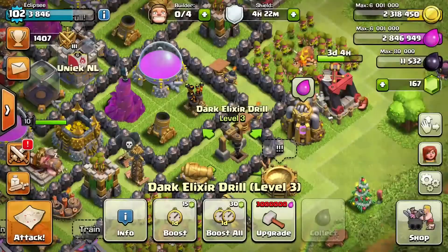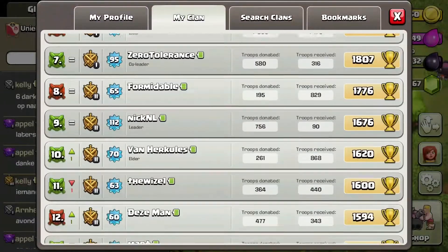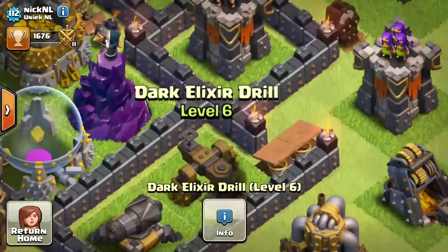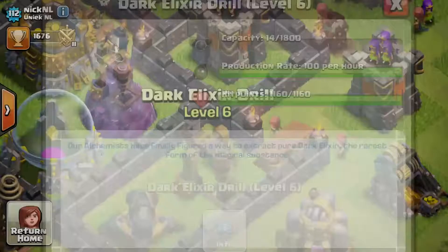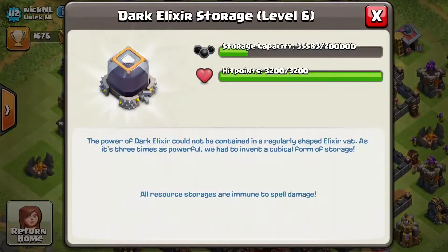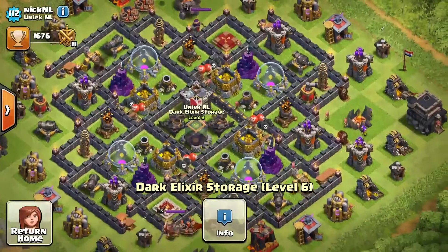The first things I'm going to upgrade are going to be the dark elixir drills. If we visit a clan member of mine, we can see he has the level 6 dark elixir drill, which gives you 100 dark elixir per hour — and that is a lot. It will help me out a lot for the dark elixir upgrades, so that's going to be my first maxed-out upgrade.